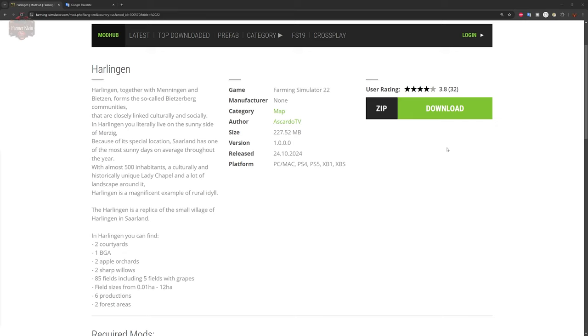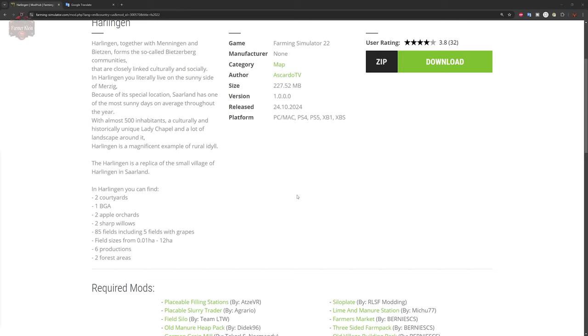Harlion, together with Minigen and Bezbiz, form a so-called community, and they are closely linked culturally and socially. In Harlion, you literally live on the sunny side of Merzik. Because of its special location, Saarland has one of the most sunny days on average throughout the year. With almost 500 inhabitants and a culturally and historically unique lady chapel, and a lot of landscape around it, Harlion is a magnificent example of rural — there are a lot of words I can't pronounce, sorry for that.